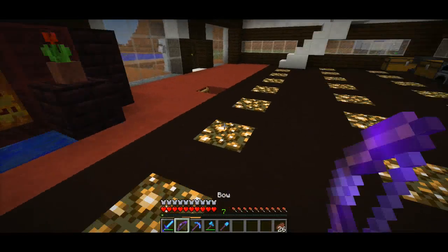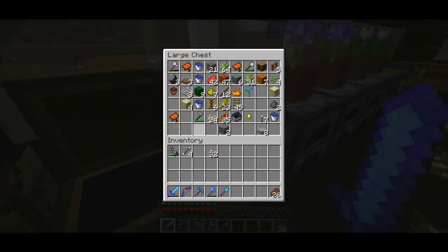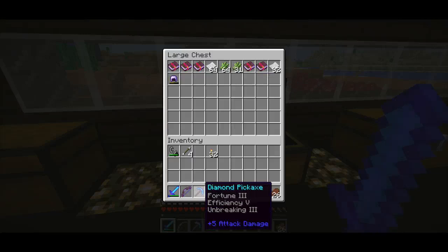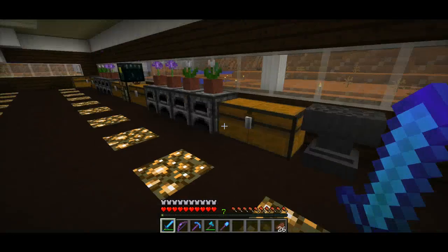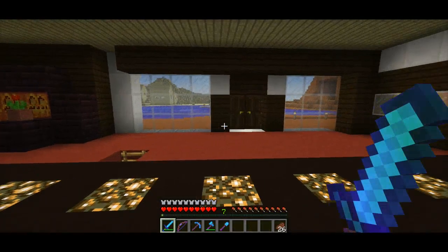I kind of want to go back into the nether and hunt down the wither skeletons because I really want to get the beacon going - I want that really bad. But what was I gonna do? I just remembered - something with books, something with books. Come on, it's gonna come back to me. Depth strider! That's what I need. I'm getting a lot of levels though.